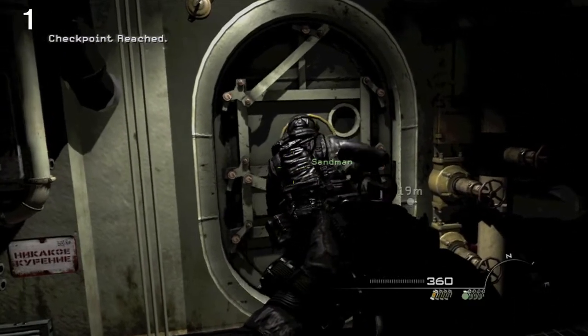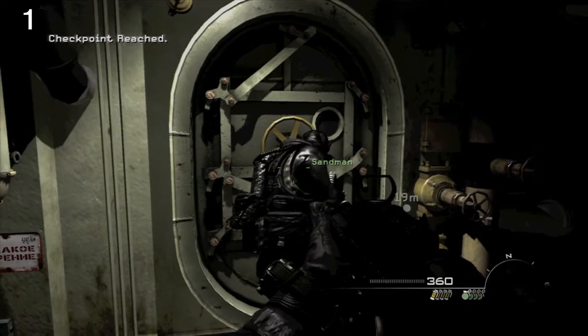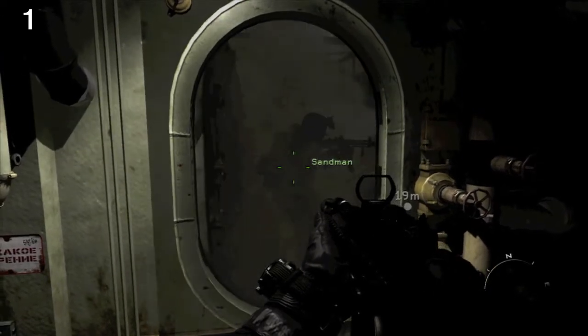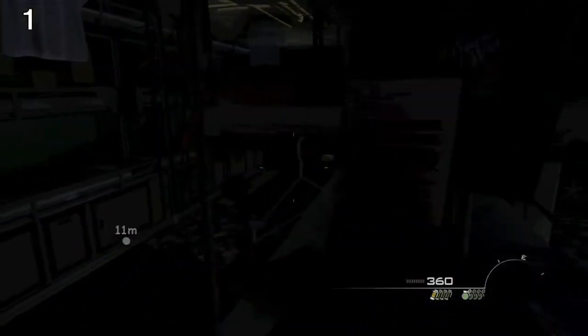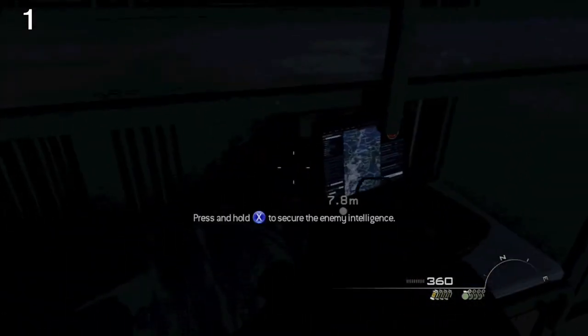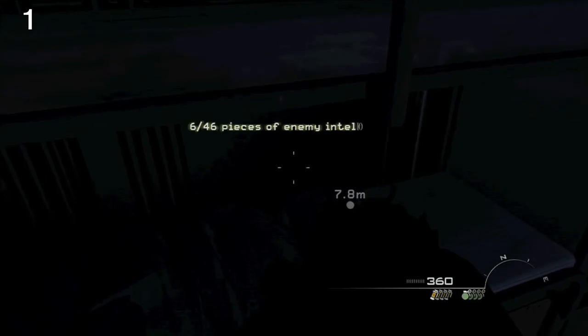The first one is when Sandman opens the door. We're gonna get this little part right here where you fight some soldiers. Just take them out — they go down really easily. And before you proceed, take a right, and on this counter right here should be our sixth intel item.